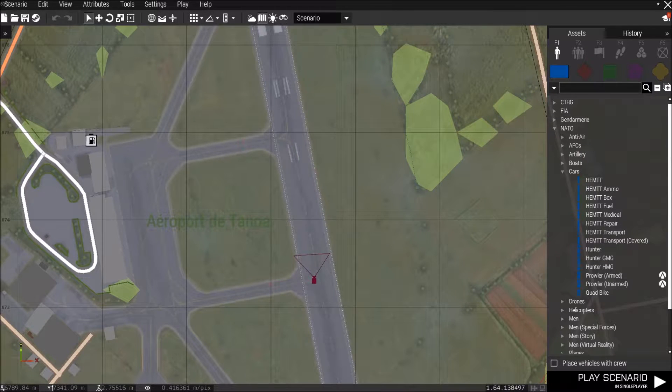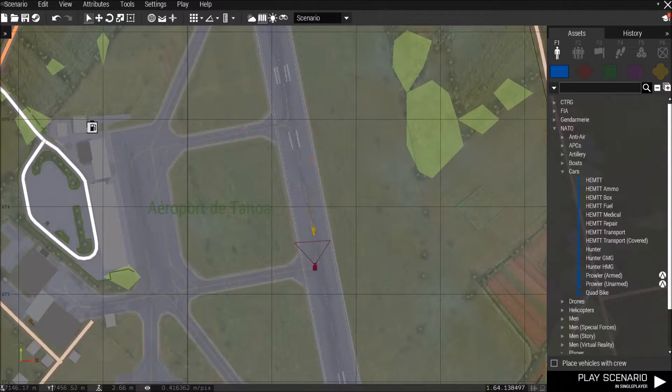So when you go into your editor, you open up whatever map you want — Altis, Stratos, or Tanoa — and you put down a vehicle. I'm going to put down a Hunter. That vehicle is now put down, and afterwards you want to go up to your right-hand corner.